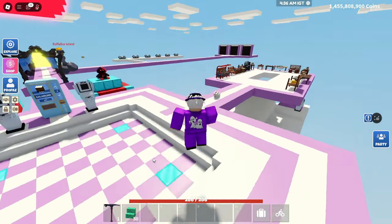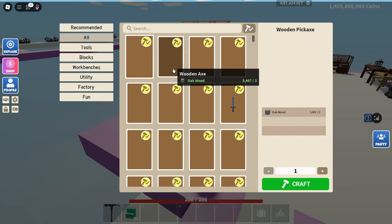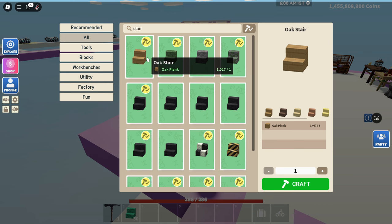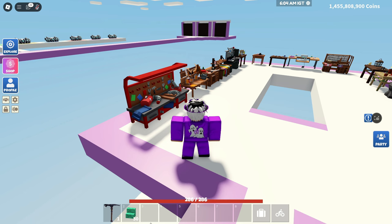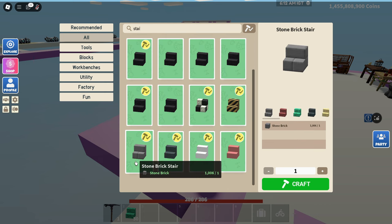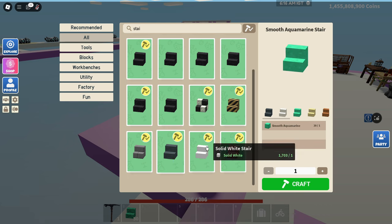The reason why this became a limited is if we head over to any workbench and search up acromean, you can easily craft the acromean block. But that block is useless since when you search stair and look through all of the stair items, you will not find the acromean stair. The only acromean stuff you can find now is the stone brick acromean stair and the smooth acromean stair.